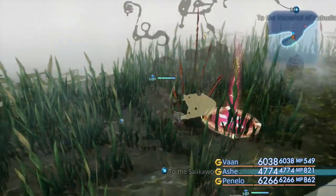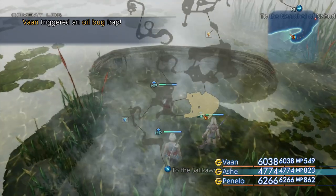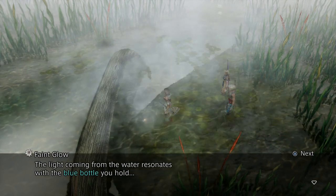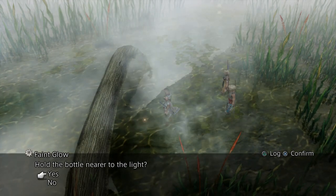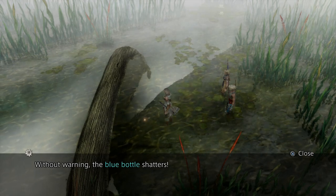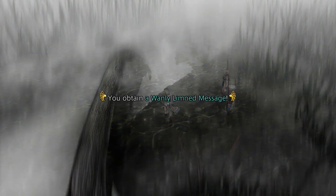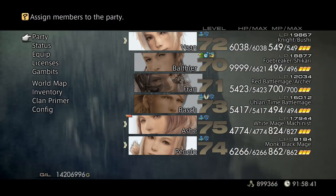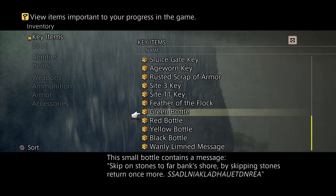Looks like we could be in a bit of luck here. Grab the treasure, get a Holy Moat. You can see there's a shiny thing on the floor - that's what we're after. We're going to see that the light coming from the water resonates with the blue bottle you hold. Hold the bottle nearer to the light - and without warning the blue bottle shatters. We get the next potion and more importantly we get a wavy-limbed message. Let's open up our inventory - key items - and we can see the blue bottle has gone and the wavy-limbed message has appeared.